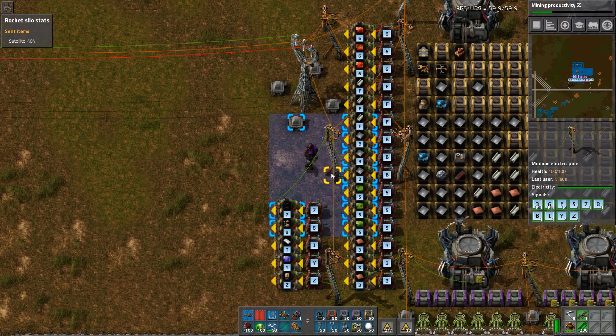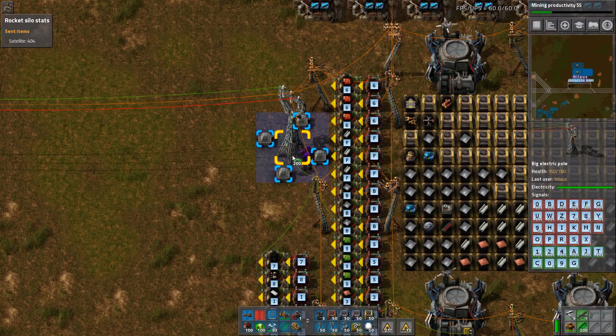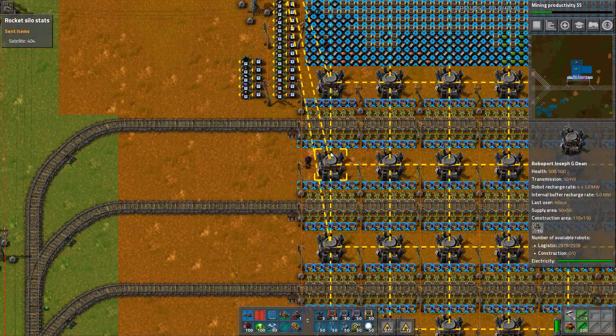So this one will give demands for basically everything. Three is copper — give me some copper, give me some red circuits, give me some steel, give me some green circuits, give me some coal, give me some stone, give some plastic, iron as well, and of course blue circuits. And so by doing this, we should be seeing a tremendous amount of activity shortly.